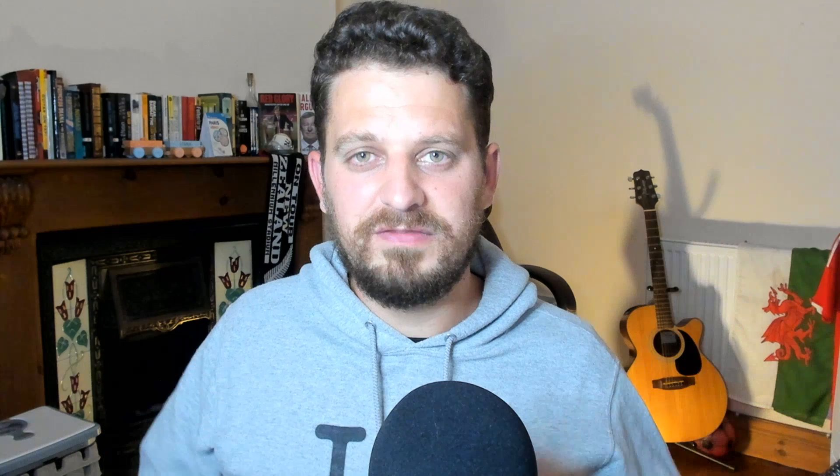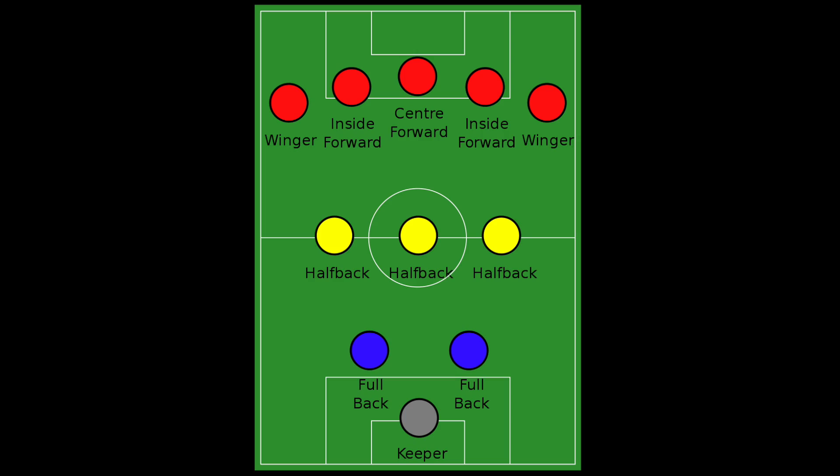This gave the then primarily defensive full-backs a little bit more support in defensive situations and the team as a whole more coverage against opposing attackers. If you look at the graphic we've got here, there's no coverage on the flanks. So if you think about a 4-4-2, for example, the players in a 4-4-2 are positioned so that they can cover almost every area of the pitch.